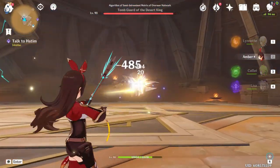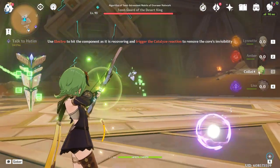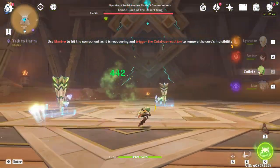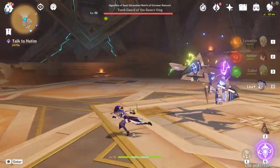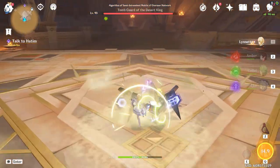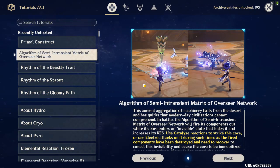For the achievement 'Daisy Daisy,' you apply Dendro to the middle core and then use a charged attack to catalyze it, essentially overloading it. The game actually gives you this as a tip, but you don't technically need to follow it — you just need to zap one of the poles with Electro and that's it. But doing it this way does give you the achievement, so that's five easy Primogems.